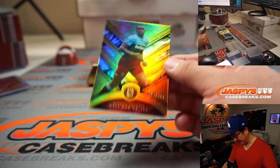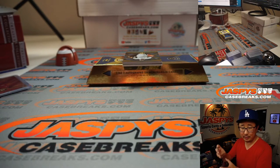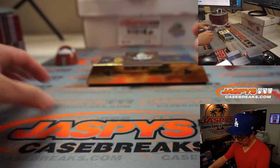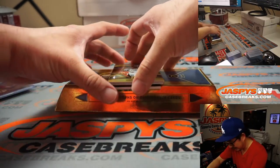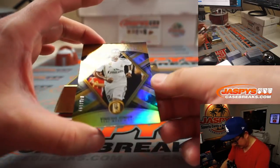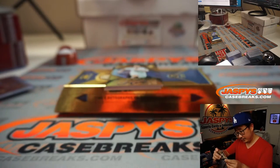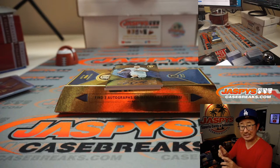We've got Mikel Antonio, 54 out of 129 — that'll go to Gretchen with number 4. We've got Vinicius Jr., Real Madrid, 40 out of 149 — that'll be for Gretchen with number 0.